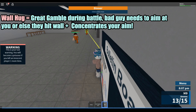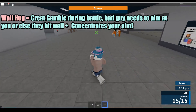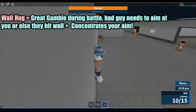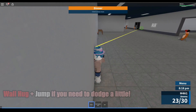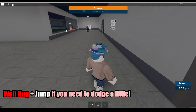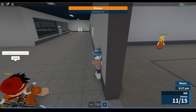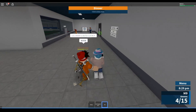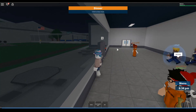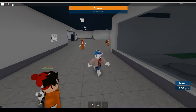The wall hug works best when you're fighting somebody and they're expecting you to move around, but you just hug the wall and improve your aim while they might be psyched out. It's a bit of a gamble — you're hoping they miss or hit the wall next to you. Basically, they have to aim at you directly; they can't just aim loosely around you.